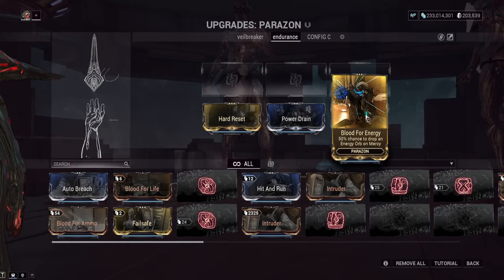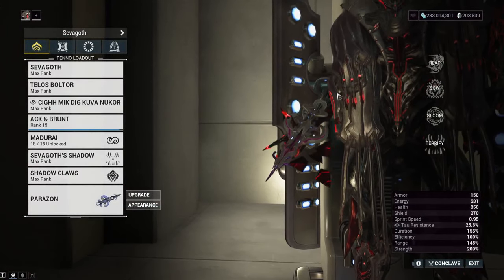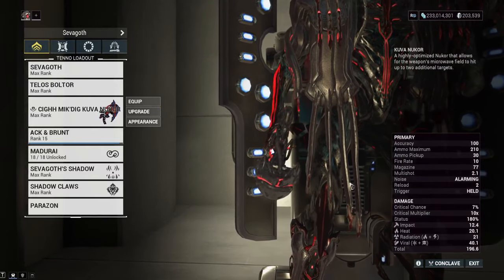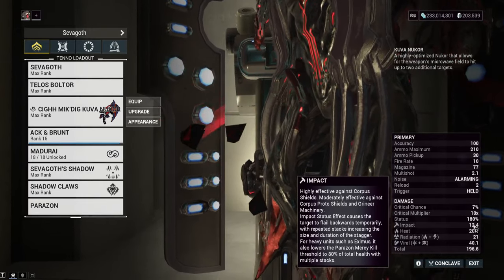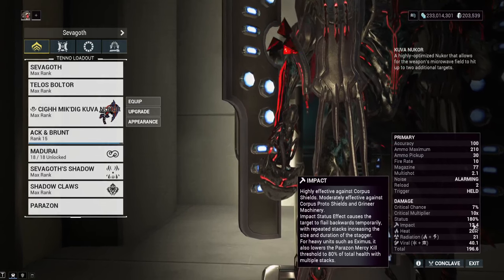Mercy kills are different from normal finisher kills. If you use Naro's or weapons like the Zakti, those are normal finishers — parazon finishers are different. The way to get a parazon finisher easily is to use the Impact status effect. Impact will stun enemies and make certain enemies eligible for parazon finishers very easily.